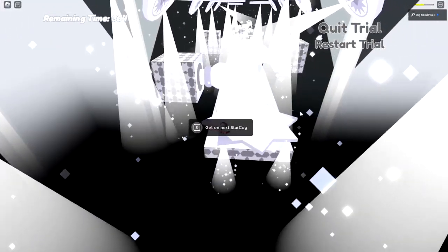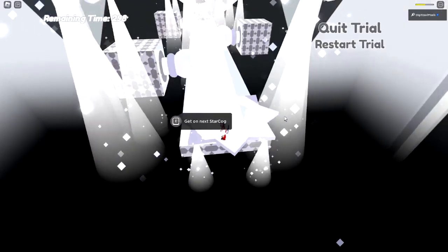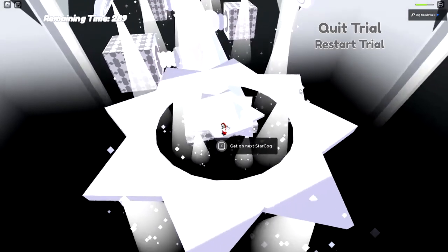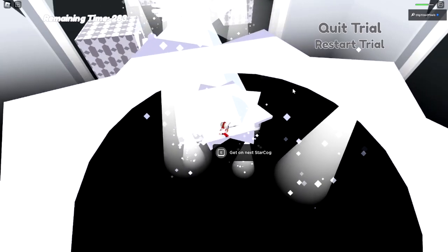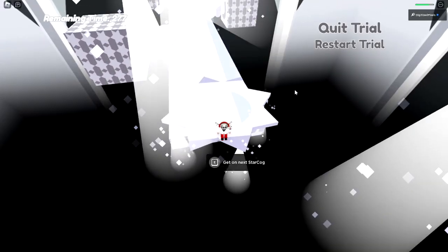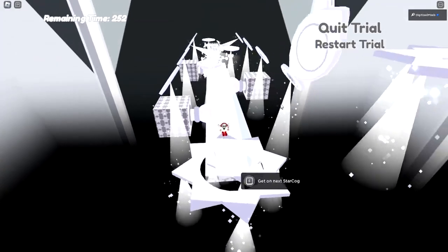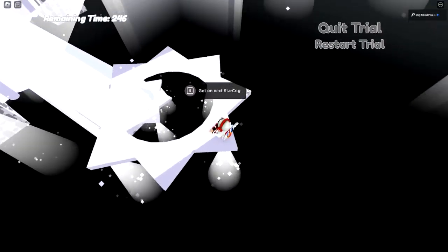You have to get off one cog in order to get onto the next one. It's difficult to get a good camera angle — it helps to have the camera pointing upwards so it registers that you want to get onto the other cog. Take your time navigating between them.